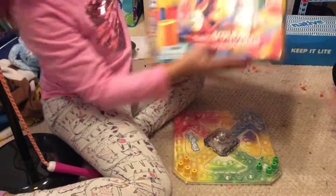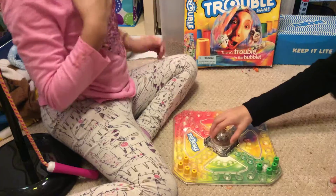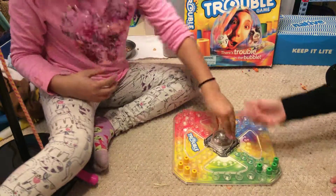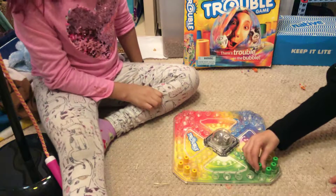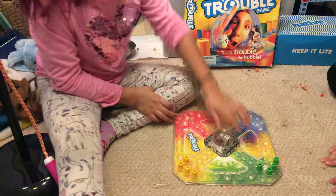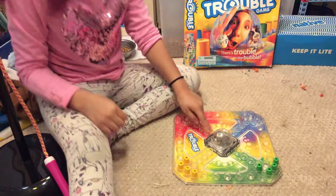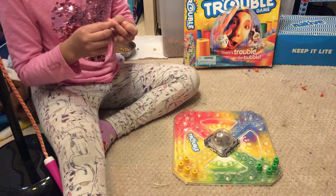So today we're playing Trouble. If you don't know what Trouble is, I'll explain the goal. You press on this and the dice rolls, which I think is really cool. Like that, she just showed you. And let's say you get a 2 — you would take your start piece. Well, really you're supposed to wait until you get a 6, but we're not playing that because it just takes too long.